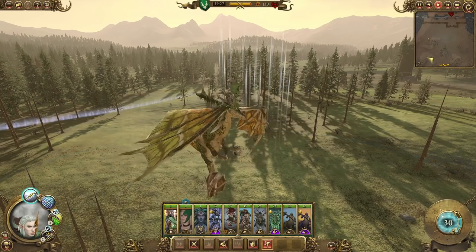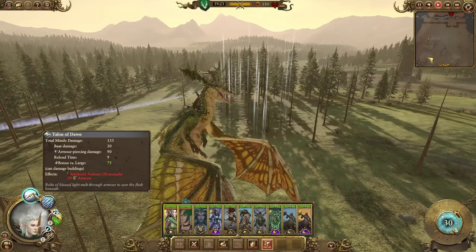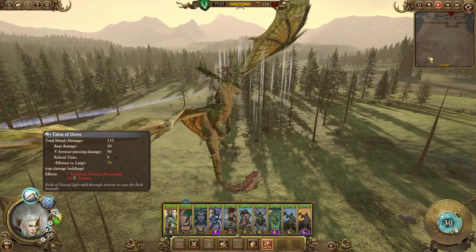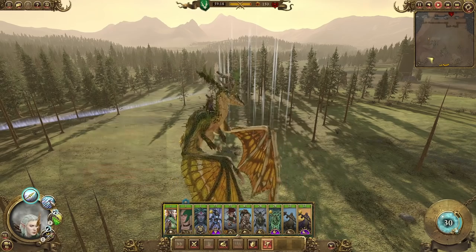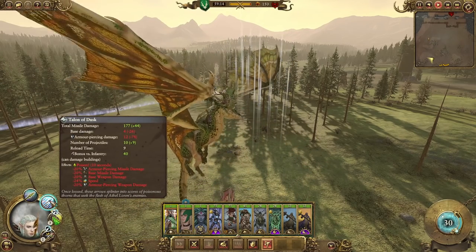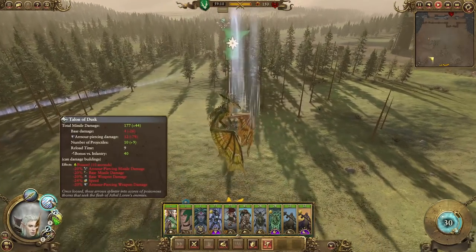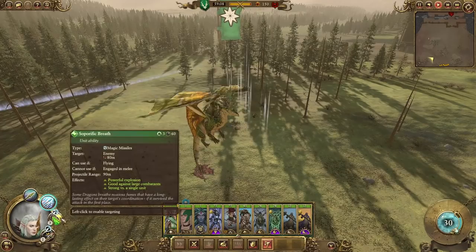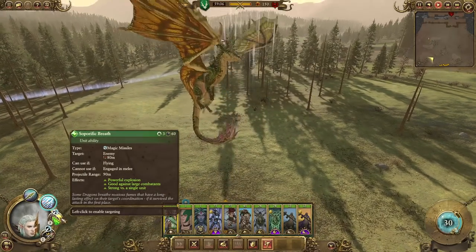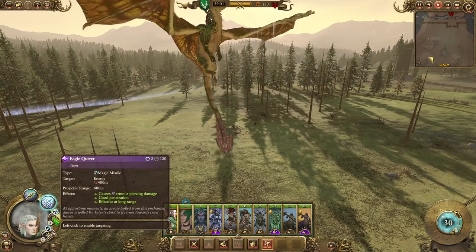As far as the Sisters go, you have two firing options, so it's kind of like a bolt thrower. In the single fire mode, it's obviously better at killing single entities and things like Demogryph Knights and monstrous units. Then you also have the Talon of Dusk, the spray fire mode, which does poison damage and is much better against hordes of infantry. On top of that, they also have the Sephoric Breath, a Dragon Breath attack, and the Eagle Quiver.